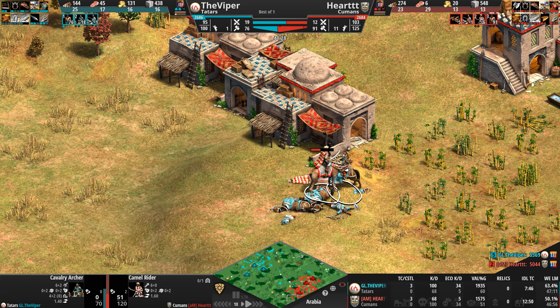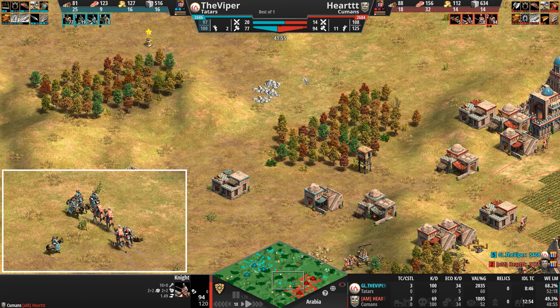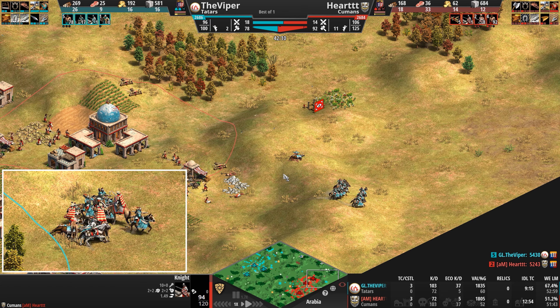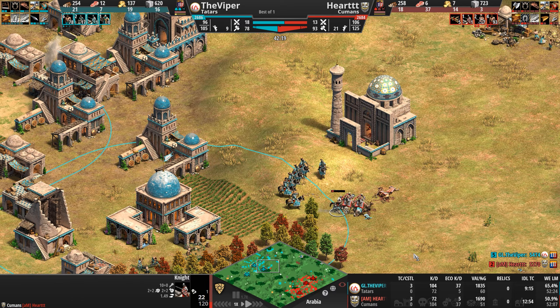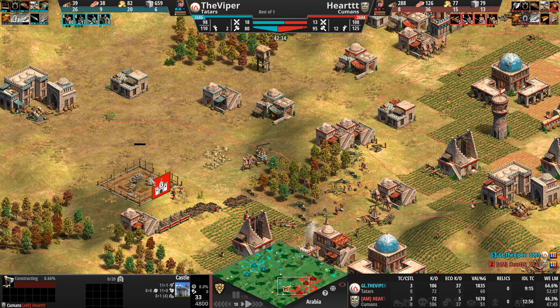Look at the counter on the camel — anything with that armor class just absolutely dies to it. A knight is out. Remember, the Cumans' units in Castle Age are already moving 10% faster; if we're lucky enough to see Imperial Age — we're 42 minutes in and no one's close to it — they'll be going 15% faster, which might be problematic for the Tatars, though the Viper has been doing a good job keeping pressure away from himself.